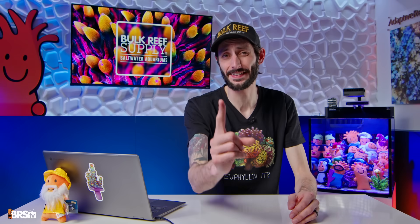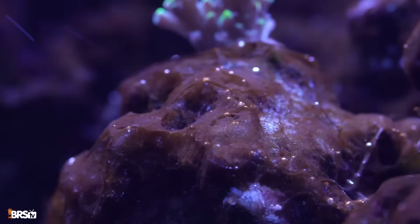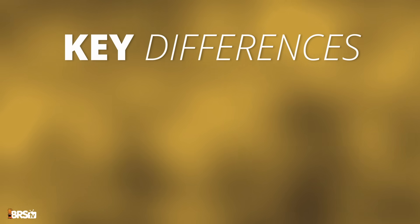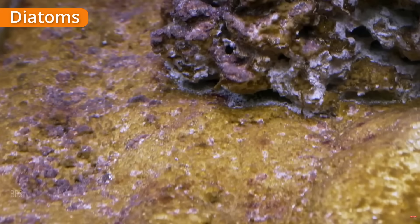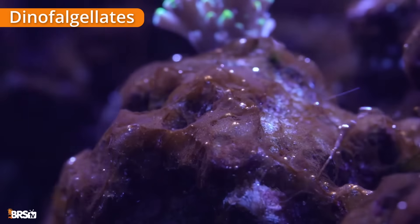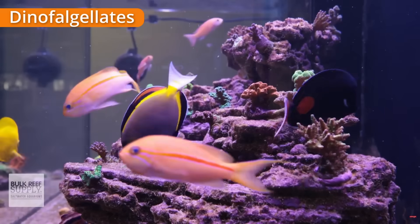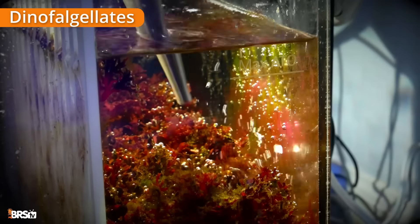The first thing we need to answer is: is it actually dinos? One of the biggest mistakes reefers make is misidentifying dinos because they can look very similar to diatoms, but there are key differences. With the naked eye, diatoms are typically brown, dusty, and coat surfaces evenly — easy to remove by blowing them off with a turkey baster or siphon. Dinos are slimy, stringy, and often contain tiny bubbles trapped inside their strands, especially during the hours your lights are on. They tend to react when disturbed but come back quickly overnight.